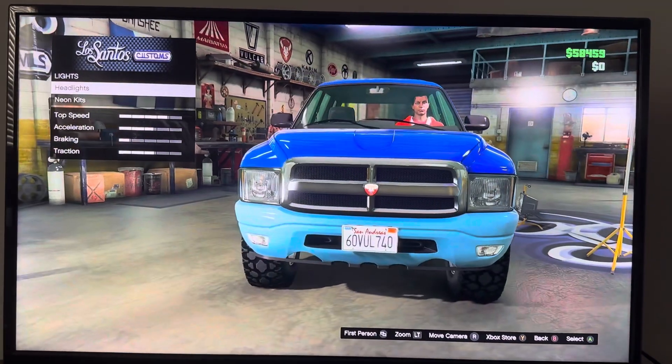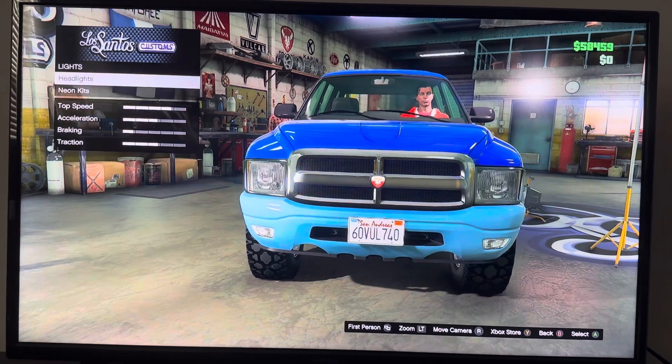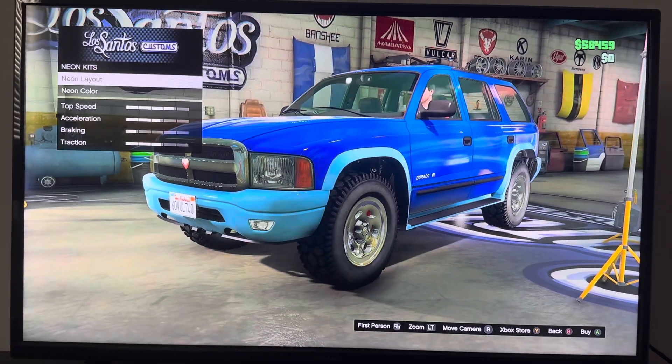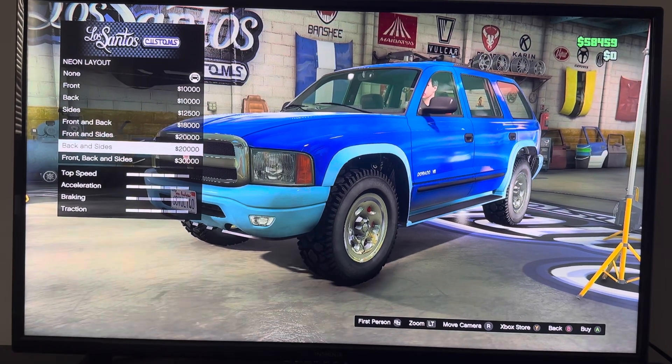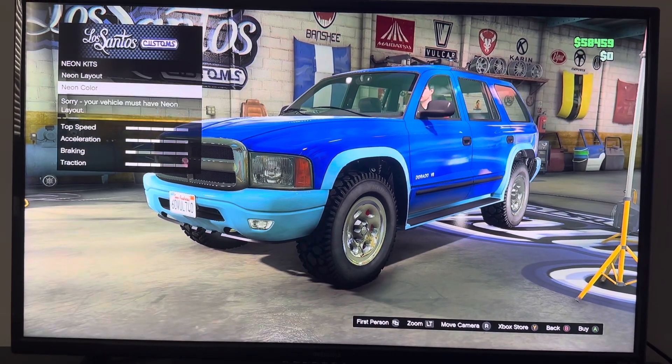We got Lights: Hair Lights, Neon Kits, Dark Lights, Xenon Lights. Neon Kit options include Neon Layout, Neon Color, Front/Back Size options, and Neon Color settings.